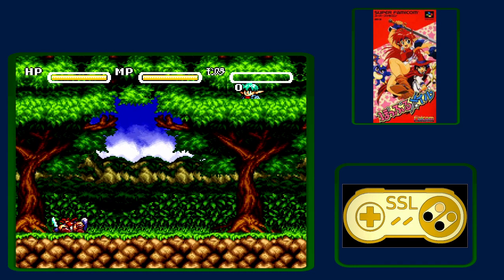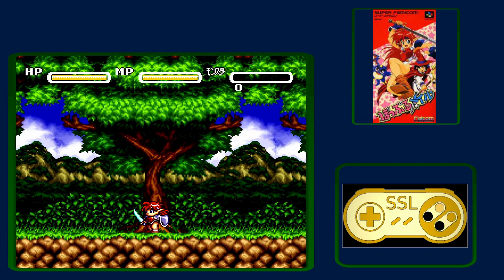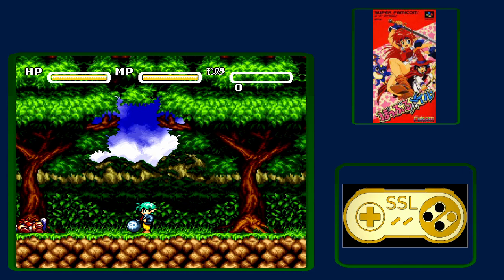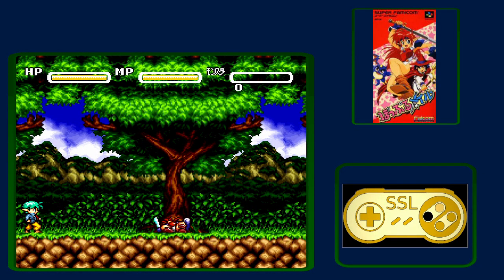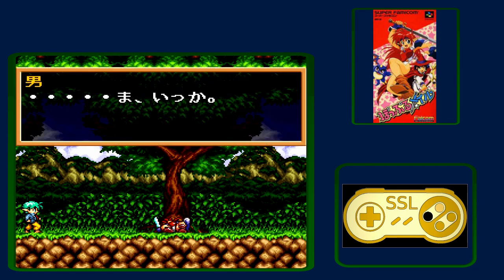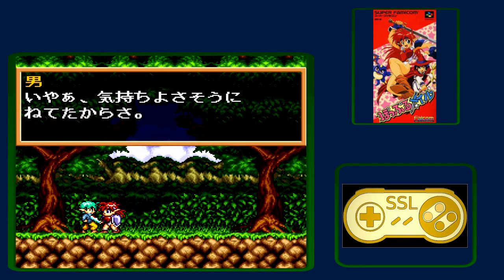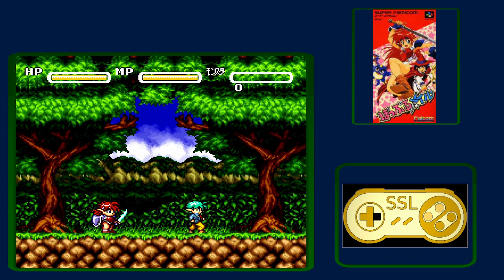Holding B during that transition will get you into this area very quickly. There are a lot of cutscenes here — just continue to mash. At the end of this, a character who is one of Mail's childhood friends will give you a piece of armor. You must press B and only B to equip the armor — it will automatically be on the yes equip option. There are a couple of other spots in the game where that is true as well.